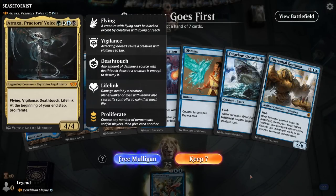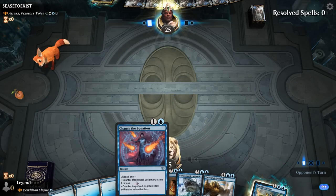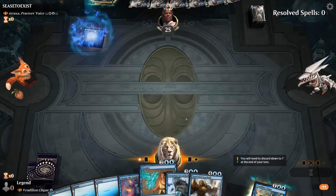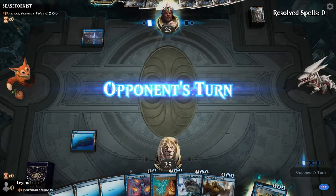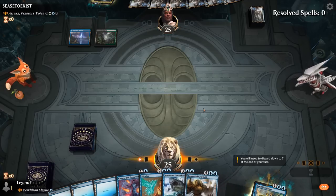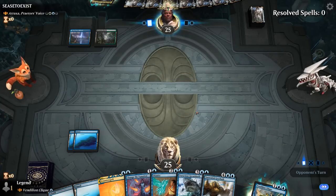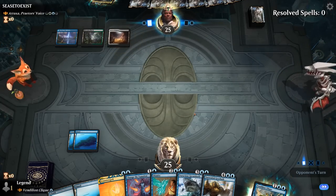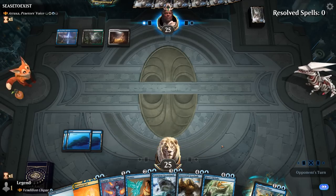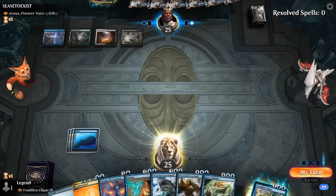Game one — we're on the draw facing Atraxa, Praetor's Voice. Our hand is a little pricey but we've got effective counterspells: Change the Equation can hit their commander, Dismiss is a nice two-for-one if we can cast it, and Gearhulk can eventually flash it back. We've got a two-drop, three-drop, four-drop, five-drop, six-drop — what we call a perfect curve. At three mana the opponent still does nothing, so we'll keep up a counterspell and if they still don't play anything we can flash in Clique at the end of their turn. We just want to know what they're working with and get some pressure going.